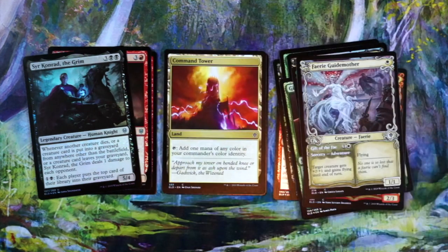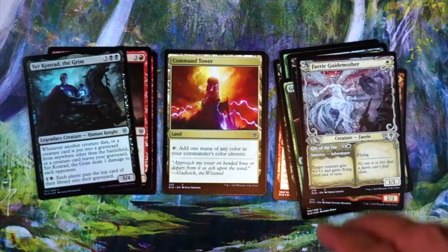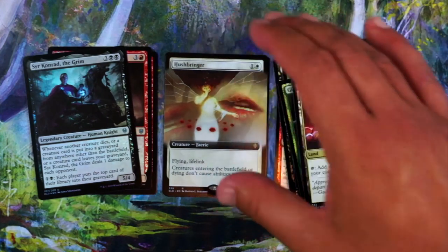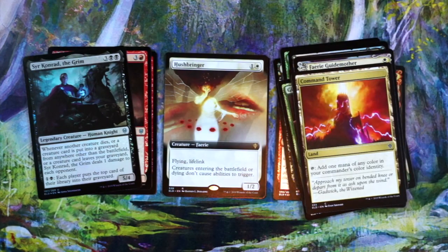Our brawl card is Command Tower — fine card for Commander, but can't really play it in draft. Hushbringer is our extended art: one white for a 1/2 flying lifelink. Creatures entering the battlefield or dying don't cause abilities to trigger. I'm not going to first pick this — if it comes around later, two mana for a 1/2 flying lifelink is fine, but not very exciting. Not a card I want to take.